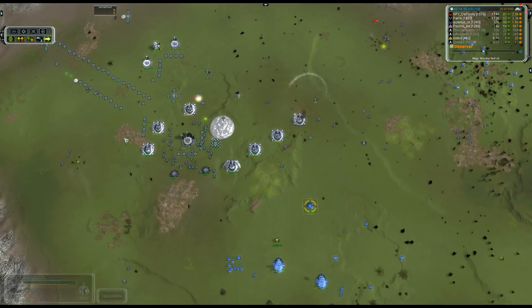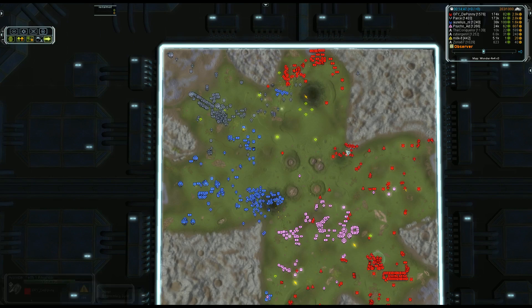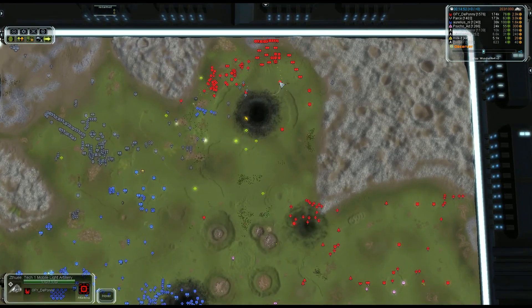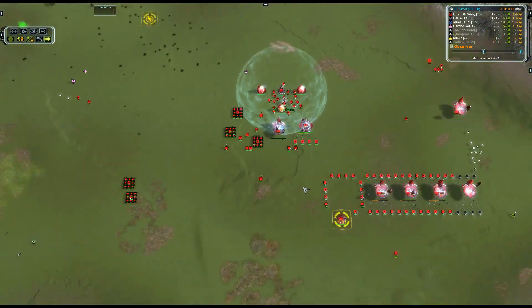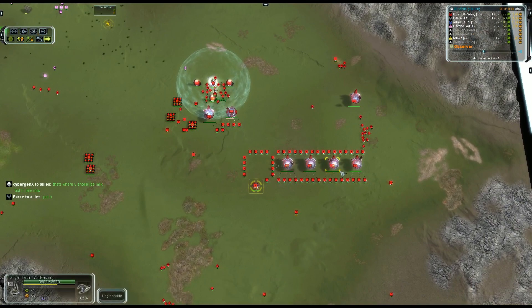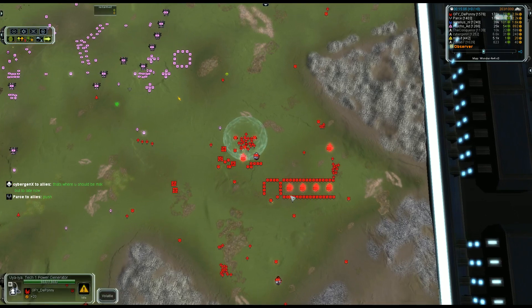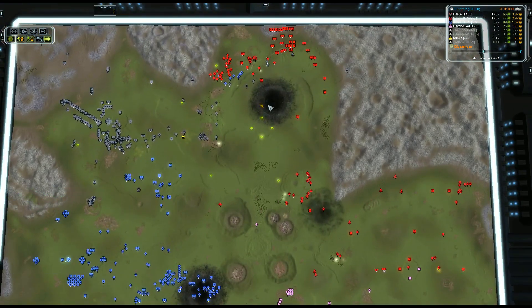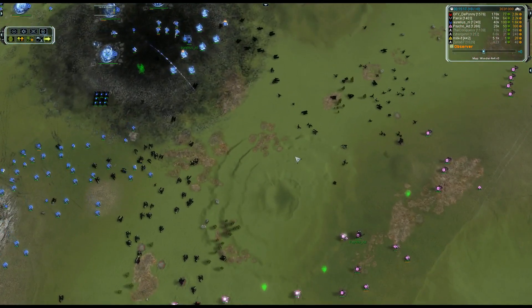You can see the vacant mass points in Pass's territory and how that's allowed The Pony to get ahead in the eco game. A large group of NGs on a reclaim mission from The Pony searching for more reclaim. Pass has made the transition to T3 air with ASFs now on the field. Against The Pony, who has basically ignored air beyond T1 interceptors and gone mass land factories without any tech progression in air, a few more ASFs could be a real threat. But this is turning into a much more static, point defense war.